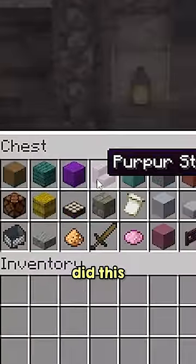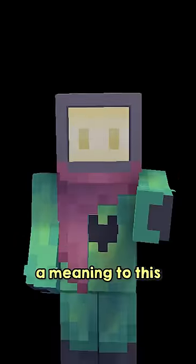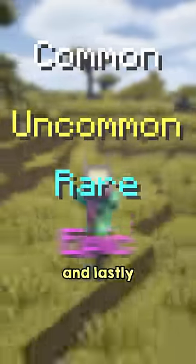You might just think that Mojang did this to make some items stand out among the rest, but there's actually a meaning to this. Minecraft has an entire rarity system for items and advancements, starting with common, to uncommon, rare, and lastly, epic.